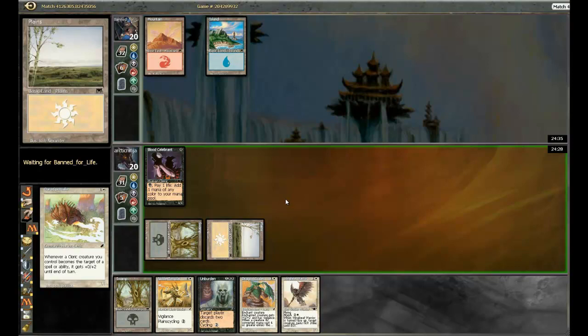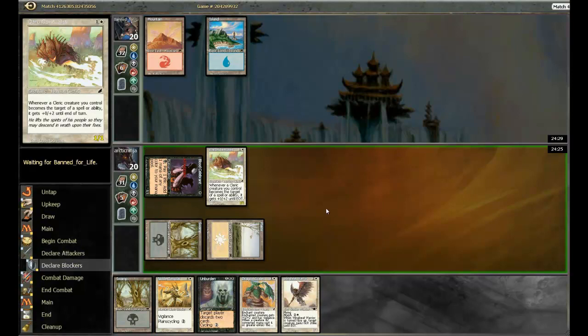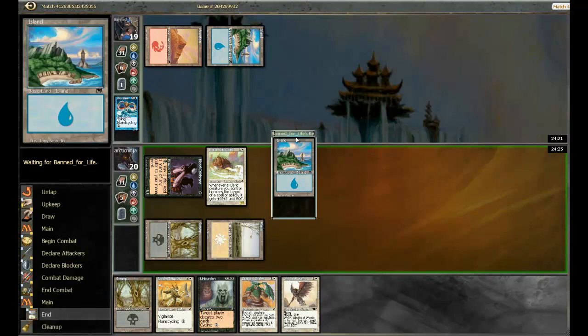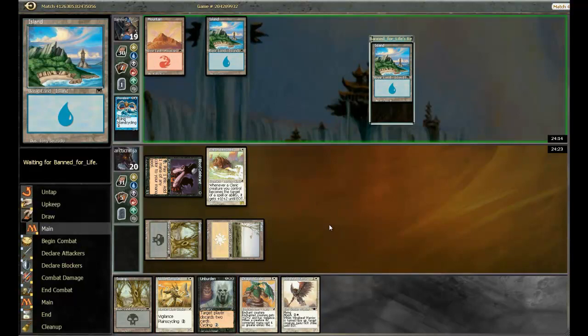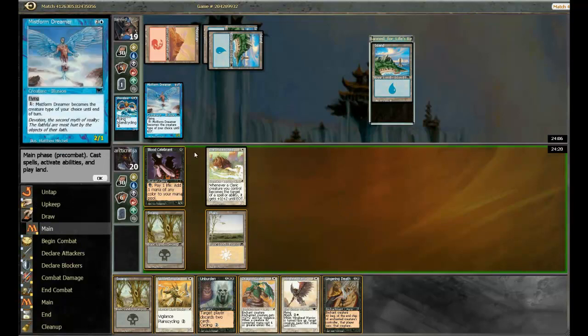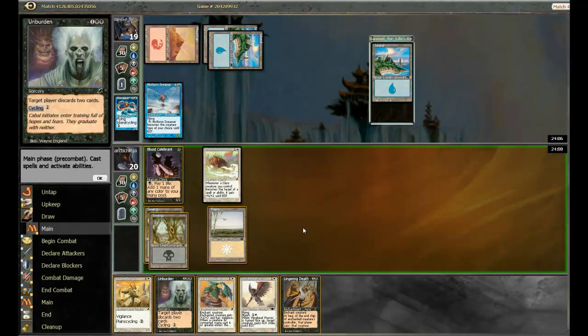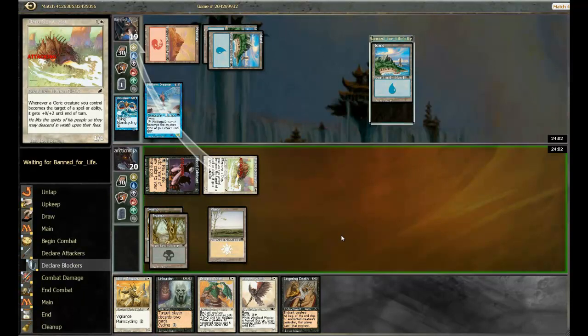I'm going to play this pre-combat in case he has some sort of shenanigans. I have no idea what shenanigans exist in this format. We have some cycling over on the other side too. Mistform Dreamer — not a big deal. Let's see if he wants to trade either one of these guys for his 2/1 flyer. Didn't think so.